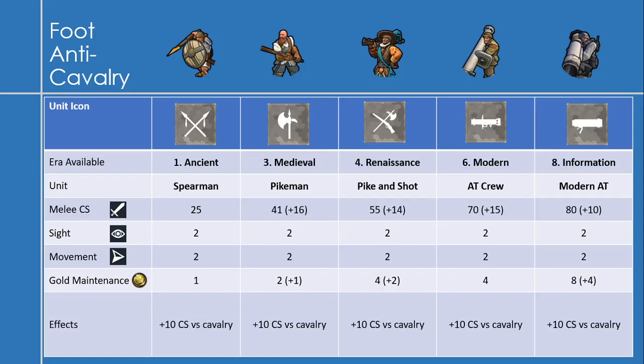Now onto the foot anti-cavalry units. Starting with the spearman in the ancient era: melee combat strength of 25, sight of 2, movement of 2, and gold maintenance of 1. All foot anti-cavalry units share the effect of plus 10 combat strength versus cavalry — so against any light or heavy cavalry units. Next is the pikeman, available in the medieval era, with a melee combat strength of 41, an increase of 16, and gold maintenance up by 1 to 2. Next is the pike and shot, available in the Renaissance era, with a melee combat strength of 55, an increase of plus 14, and gold maintenance up by 2 to 4.